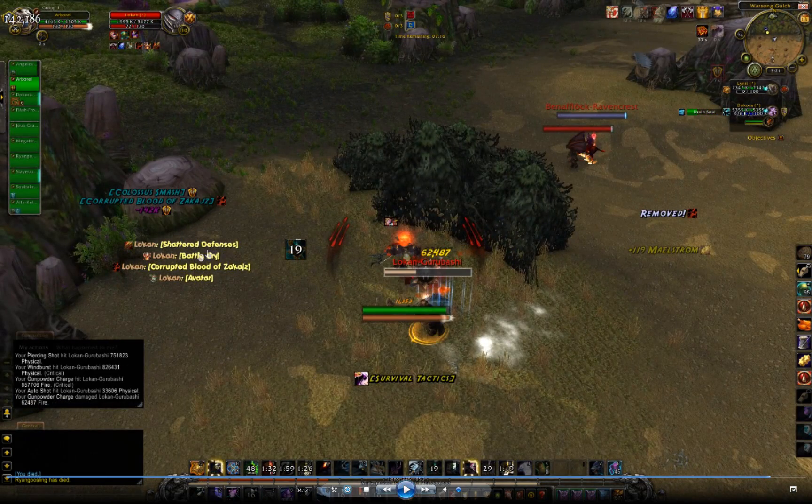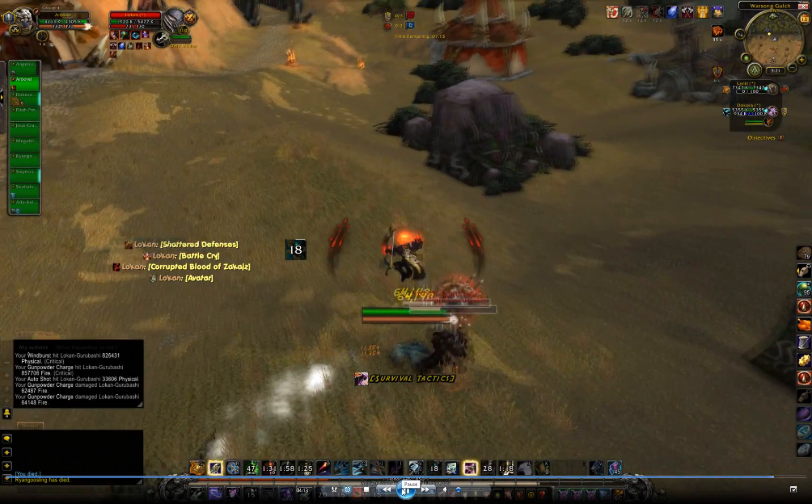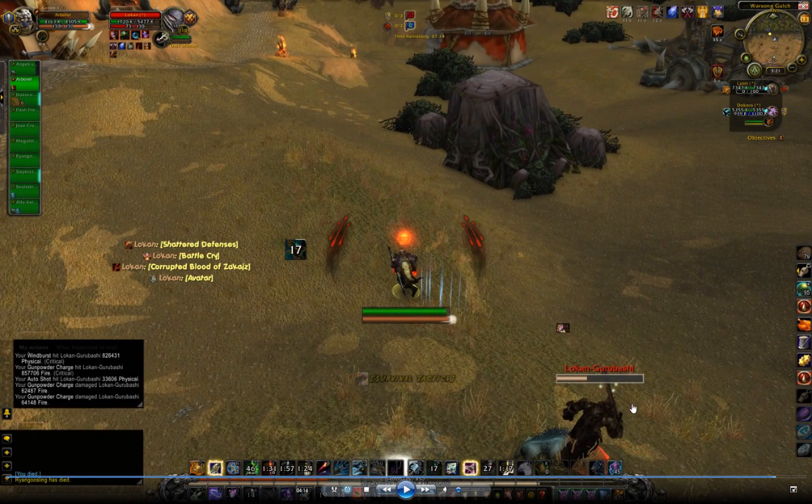Now he's popped his Battle Cry and his Avatar. I feign and he has no target anymore. But also notice that I had dark minion on him, so he now has my dark minion targeted. If he's bursting, he's bursting on my minion and not me.